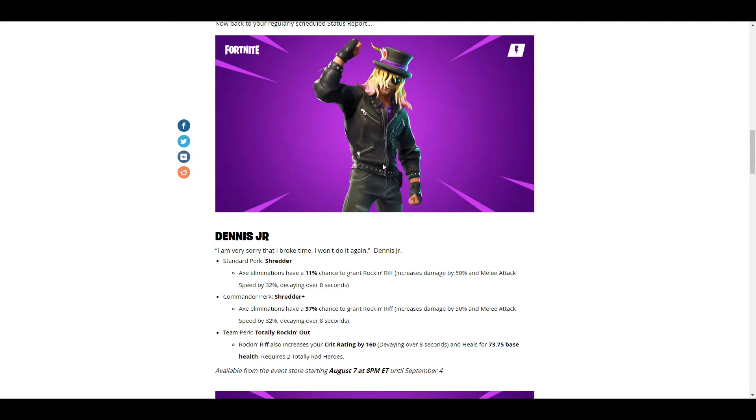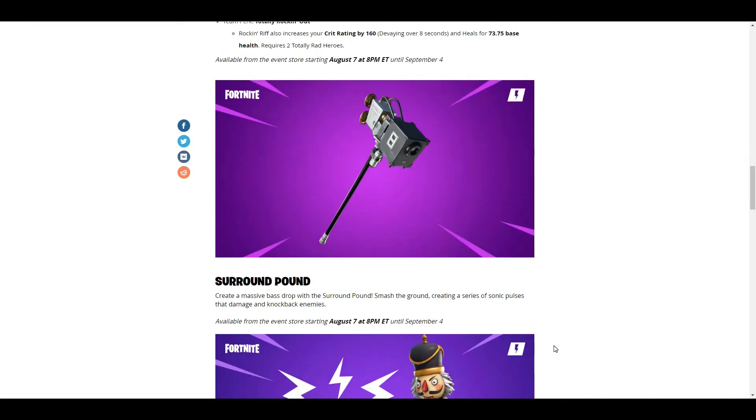Dennis Jr. gives you Totally Rocking Out, and you can get a lot of the Totally Rad heroes from the llama — such as May, Stage Quinn, who is very important, the ninja, and of course the soldier that everybody uses because she's really good. Available from the events store starting August 7th at 8 PM ET until September 4th. I think last time we got him it was from a quest line, but you can just snag him from the event store this Friday.